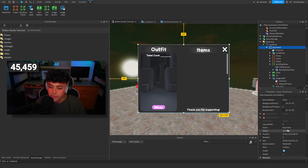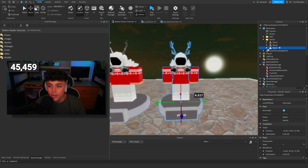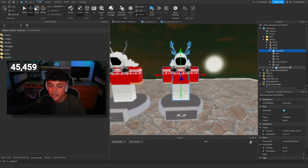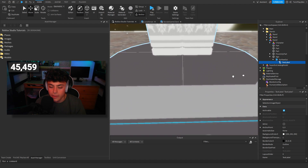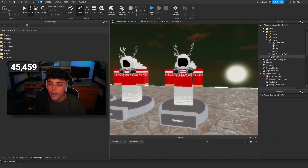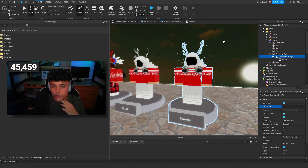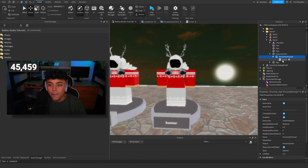We have three stands — I'll just make another one to demonstrate. Basically you have a sign and a proximity prompt in the character. For the sign, you go into the surface label and change it to whatever you like — for example, 'Summer' or 'Cuddle Bear' or whatever you want. The proximity prompt is right here. Object text is off by default, and you can set the button — X is perfect for Xbox, so this does work on Xbox. Max activation distance, object text, and action text are all empty, but you can change those to your liking.